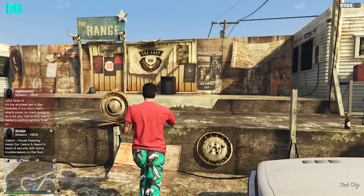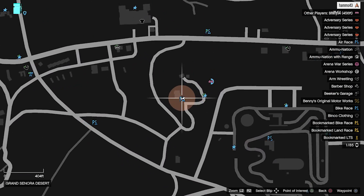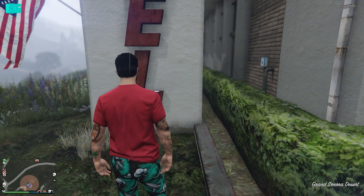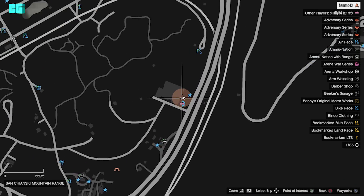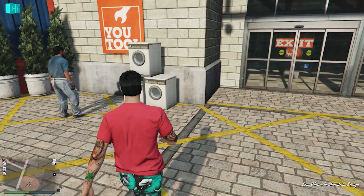You can see the stage there — just walk up and they'll be on top of the speaker. In Grand Sonoran Desert again we have another one near the railroad radio station, on top of the L as you can see there. On the right side of the map there are U-Tools, and it's just on top of a washing machine.